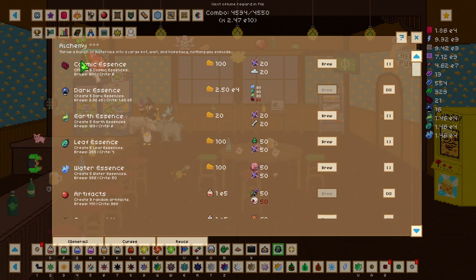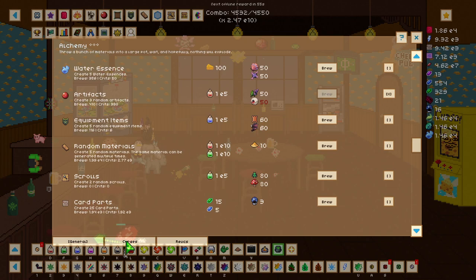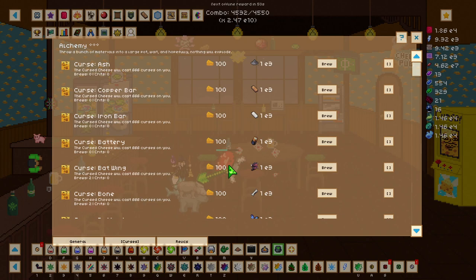For example, cosmic essence requires 100 cloud and 100 dark matter to unlock, but to actually brew it needs 20 of each to create cosmic essence. Other helpful things here are going to be brewing scrolls and shards, which is massive. The next tab is curses — if you have excess materials you can use 1000 material to create 666 curses, which is useful if you have excess material and need curses for damage.